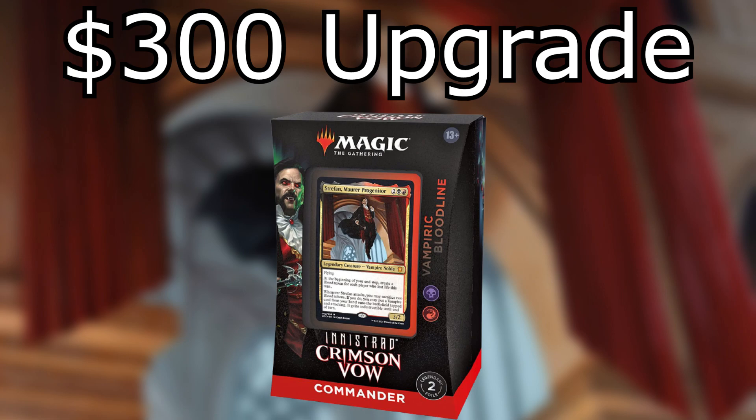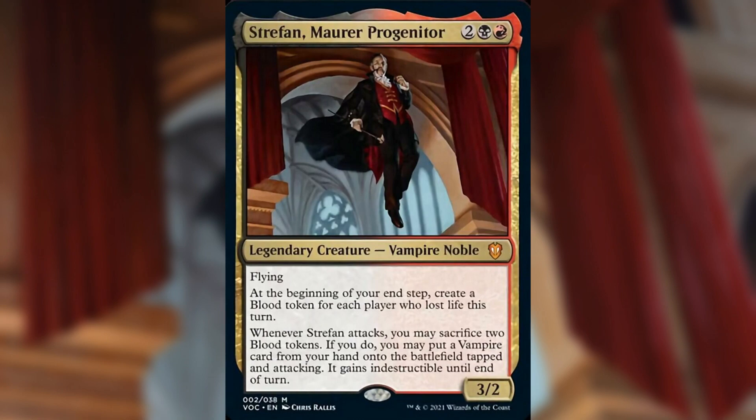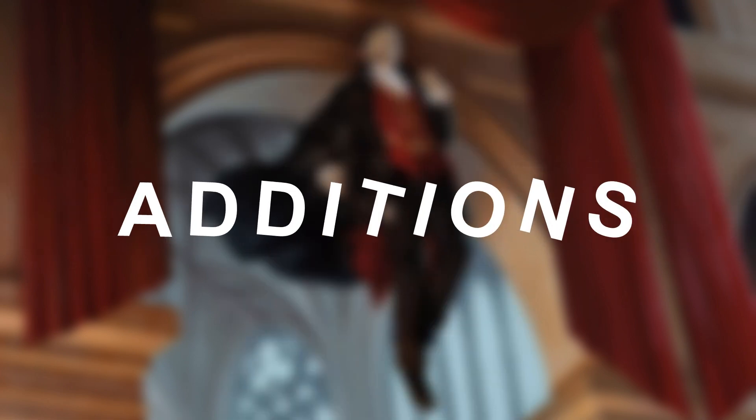If you've checked out the $100 list, that'll help you understand the direction I want to move with this commander. I've already talked about why I'm not the biggest fan of vampire tribal or madness with this commander. What I like about Strephon is that he makes blood tokens, and I want to capitalize on that. For the $300 build, we're shifting the focus from just blood tokens to artifact tokens in general — including treasure tokens and food — to pummel opponents with artifacts.